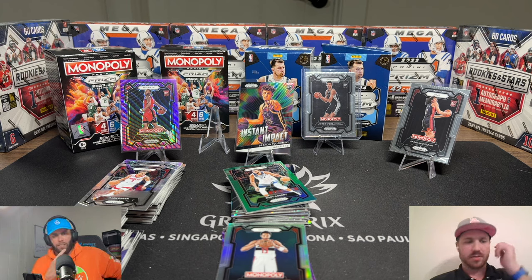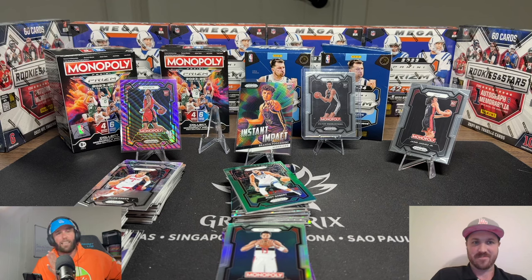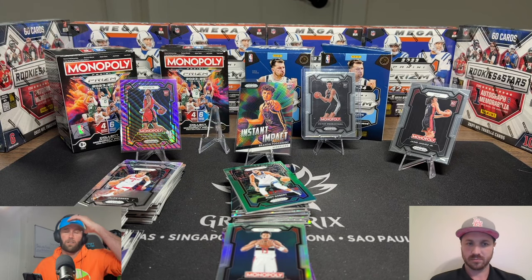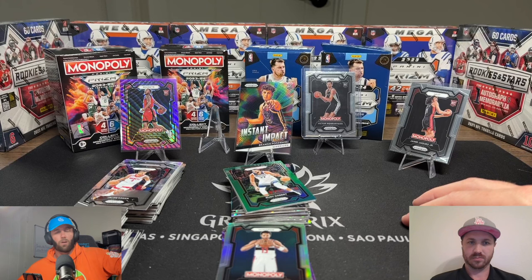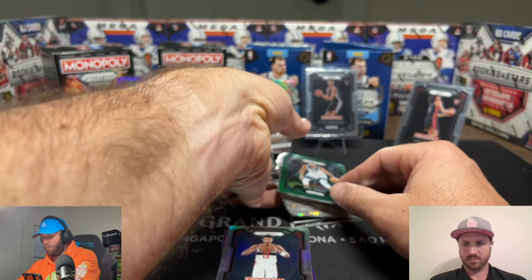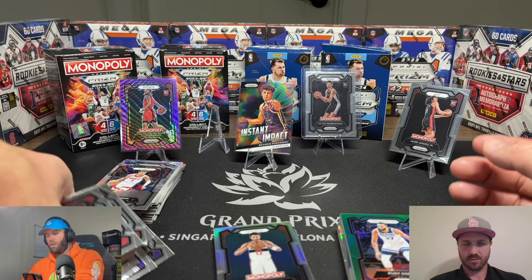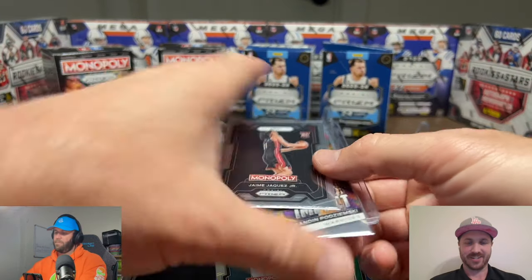What do we attack next? We're waiting for more basketball products to come out, and for the Prism hobby box to tank in value so we can snag one for $100. I did get the Prism retail football — the black and white checkers version — but for basketball I'm not sure what that's going to look like. We've got a lot of bulk. We might have a video coming soon on what the heck you do with all your bulk cards — we want to get your guys' take on that.